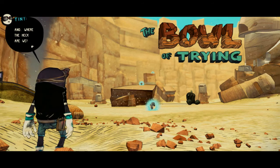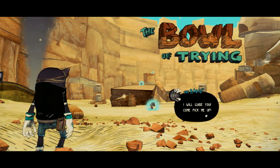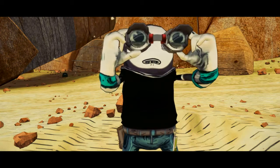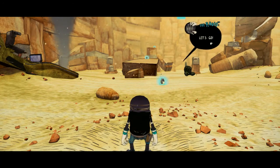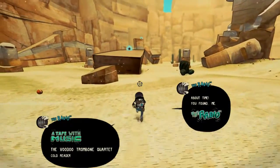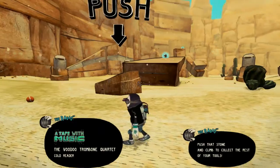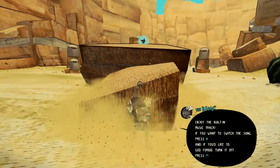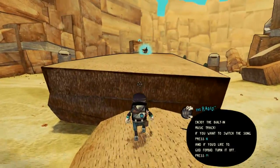So this is Tiny — this is who you play. You are trying to find a pair of magical underpants which were stolen by a dude named Big. And they're your grandpa's underpants — his leftover magic underpants. I'm listening.